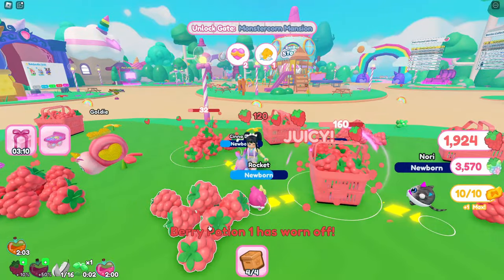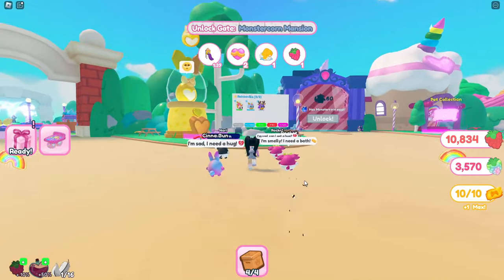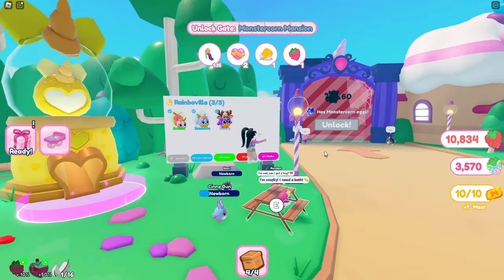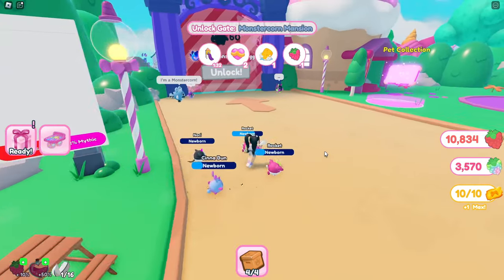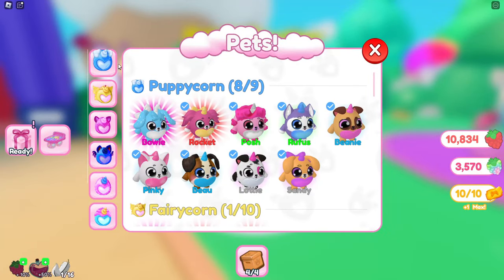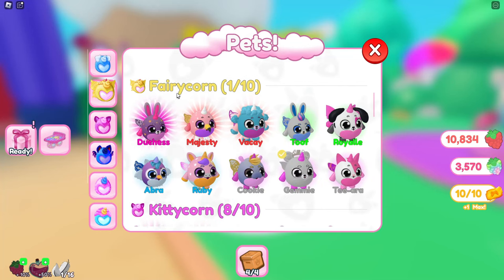It's going to take a bit of grinding because you're going to need a lot of berries and a lot of pets. You can keep track by going past the machines and seeing how many of those pets you have. You can also head over to the pet collection board — here it'll tell you which pets in which areas you own and which ones you still need.